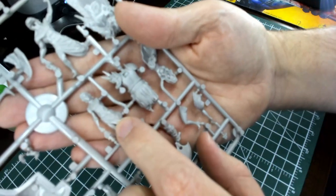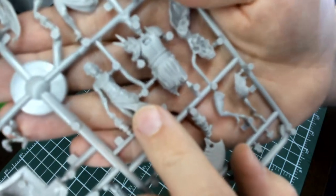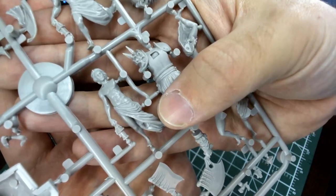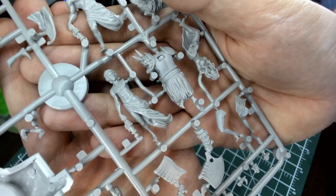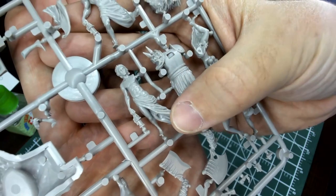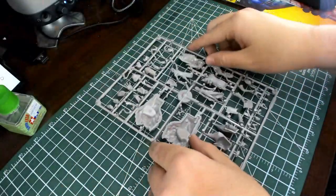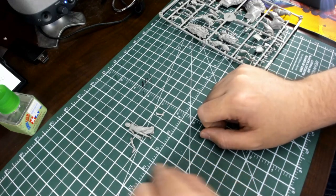We're going to start out with this fellow right here who has only three pieces to put together. Most miniatures that you'll build of your survivors after these four, you're going to be choosing individual heads, individual arms, and individual legs. The first four are mostly pre-built; this guy's basically missing a leg and an arm. So we're going to snip those out and get to gluing. We've got his torso, his arm holding the founding stone, and his leg.